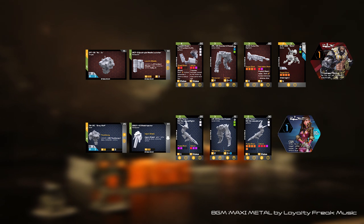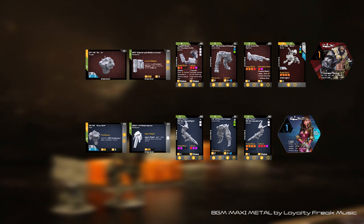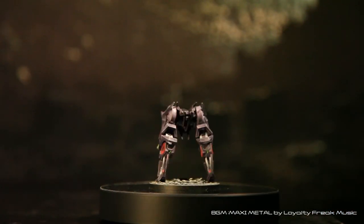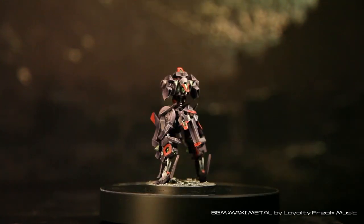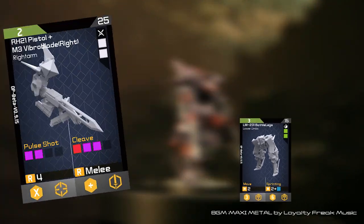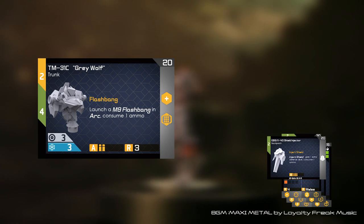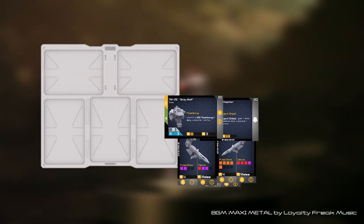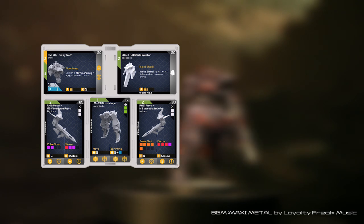In Obsidian Protocol, deployment points can be spent to purchase the mech components, drones, and pilots that make up your squad. Each mech consists of five components: trunk, lower limbs, left arm, right arm, and backpack. Every component gives unique abilities to your mech, as shown on component cards. To assemble a mech, simply insert your chosen component cards into the corresponding section of the control panel.